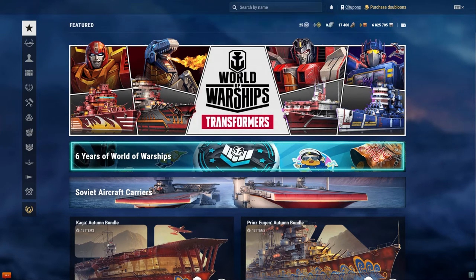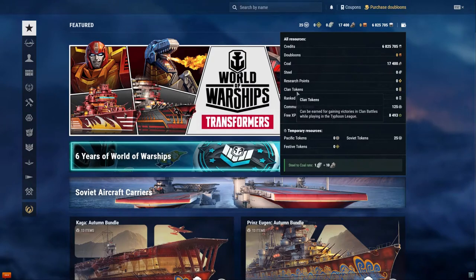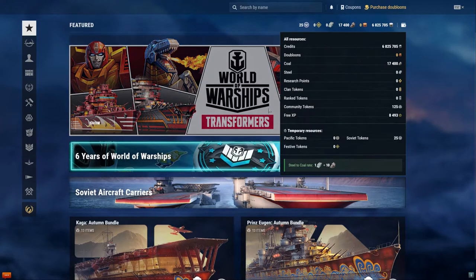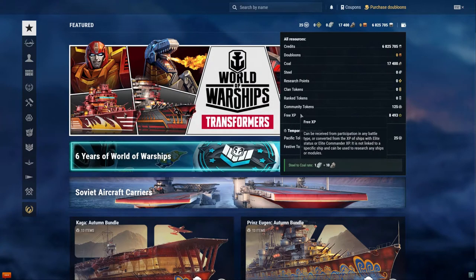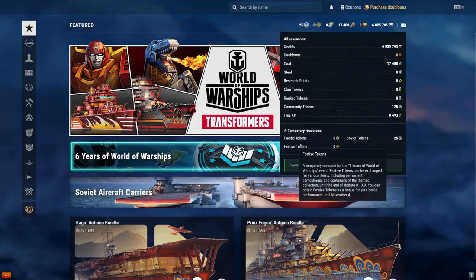We also have clan tokens — you can earn those for game victories in clan battles while playing in the Typhoon League. We're only in the Hurricane League. Ranked tokens are when you achieve rank one in ranked battles — really, really hard. Community tokens you can get on a daily and weekly basis. Free XP is really important for a couple of ships, like Aegir. Soviet tokens, Pacific tokens, and festive tokens are all temporary event currencies.